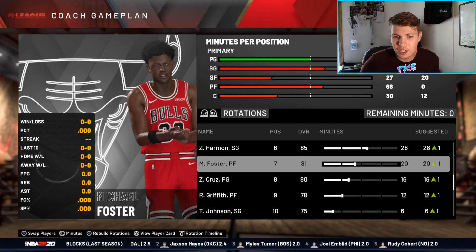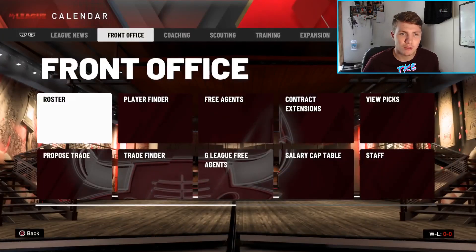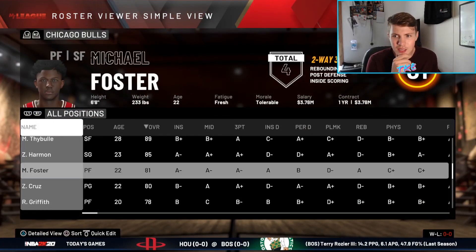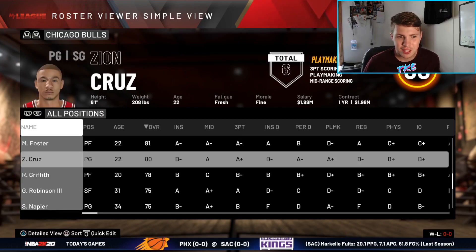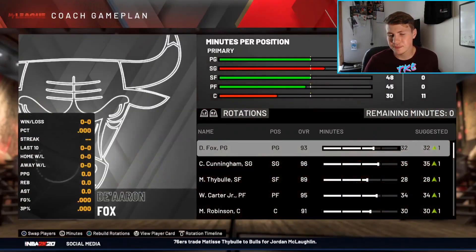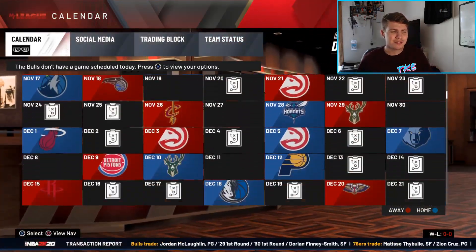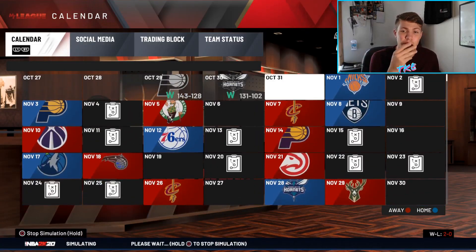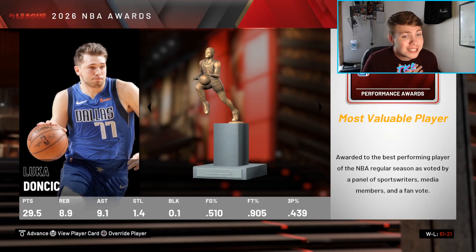Off the bench we need a shooting guard, power forward, and point guard. Michael Foster can become a backup small forward — he goes down to an 80 but that's fine. We'll run a nine-man rotation. I hope this team is good enough to win a championship — I'm basically completely out of assets at this point. Is Cade Cunningham one of those players like Giannis where if you have him you're kind of unbeatable in the playoffs?